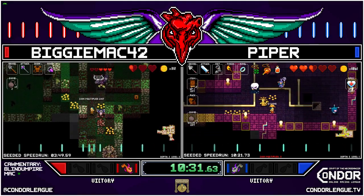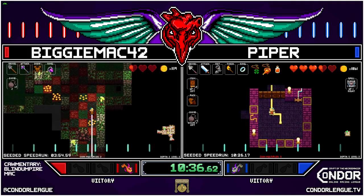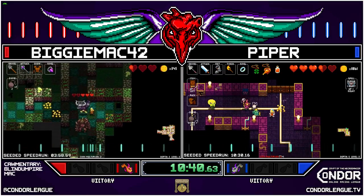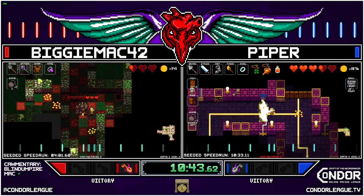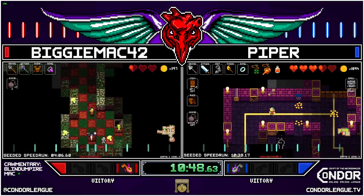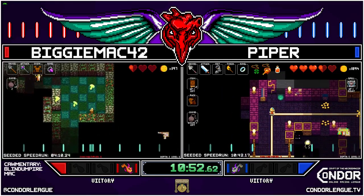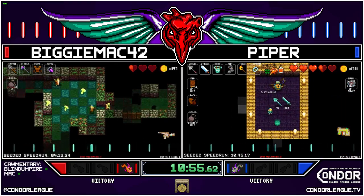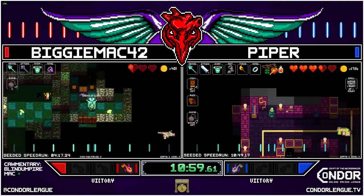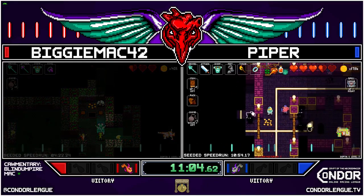Biggie picking up a titanium staff — not the greatest weapon in the world, but could be a lot worse. Base whip — oh, don't even talk to me about whips; I've had so many Necrobot races recently, it's been dire. There's a glass shovel — Piper is going in. Getting the glass armor, going to grab the glass shovel as well. Looking to take one hit max, preferably not at all — easier said than done.